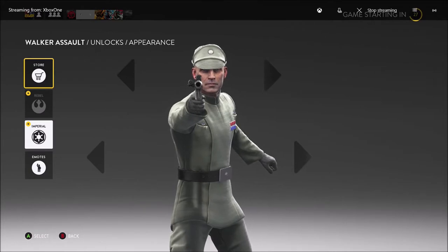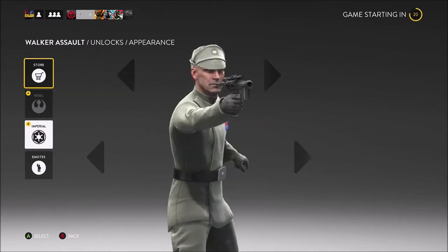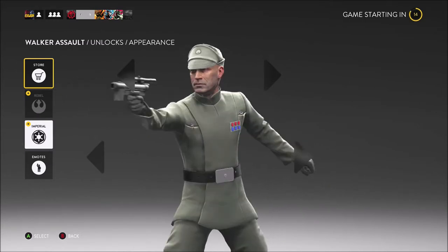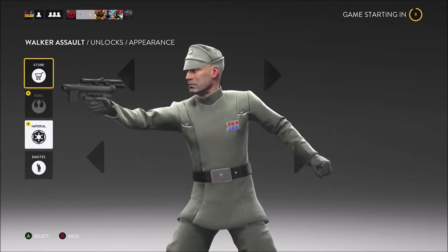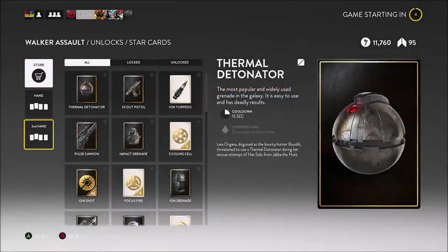I'm back with another game of Walker Assault, now as the Imperial Officer. Not much has changed, just my outfit, and I got a new pistol — the SE-14C. It's just an Imperial Blaster pistol, so I thought it would fit a lot better with the Officer for the Empire. I play this outfit a lot now because it's like my favorite — I love the Imperial Officer outfit. The hand is the same, the class is the same, nothing's changed there.